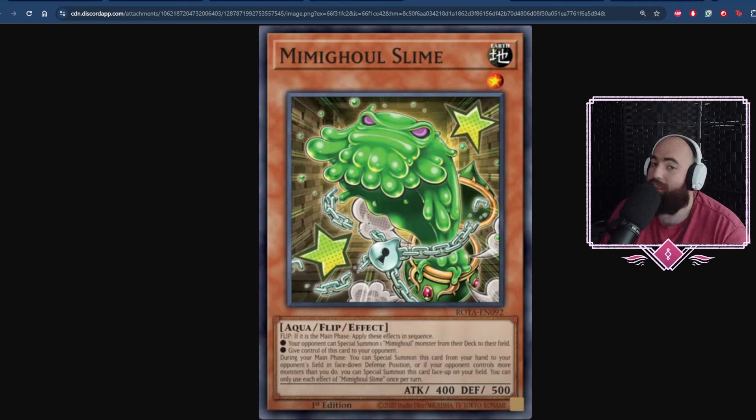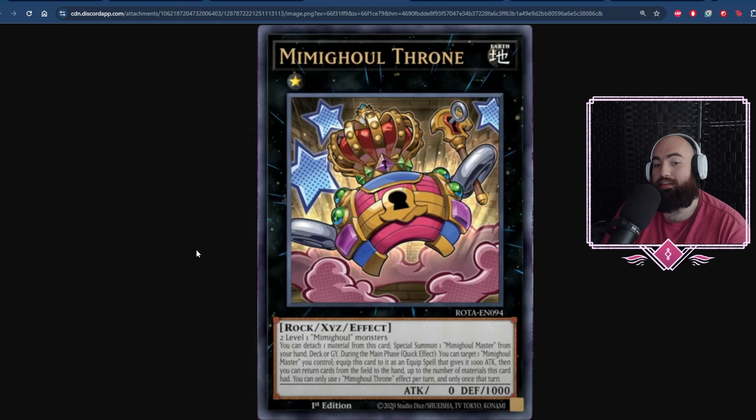The main thing you want to go into is the Xyz monsters. We're going to start with Throne, which I think is one of the strongest. It requires specifically two Level 1 Mimighoul monsters. You can detach one material from this card to special summon Master from the Hand, Deck, or Graveyard. Oh my god. So what this gives you is Master as free Link material whenever you'd like on your turn. You can bring out Master, activate its effect, grab a Mimighoul monster, and link it off.